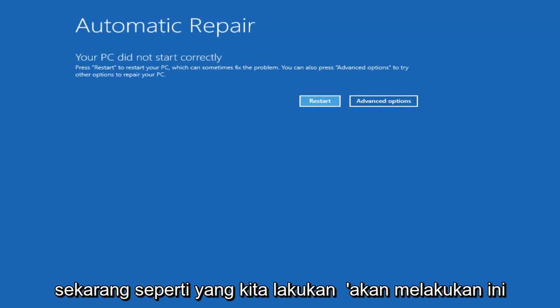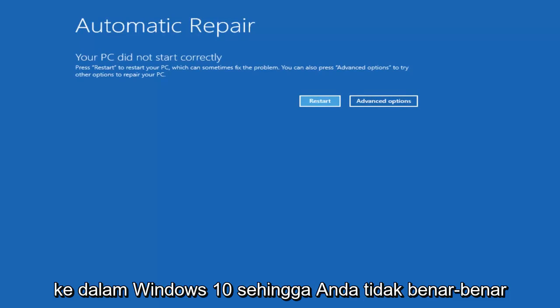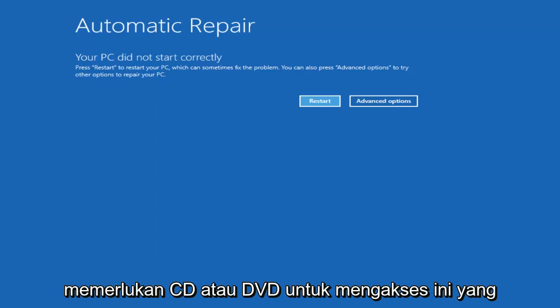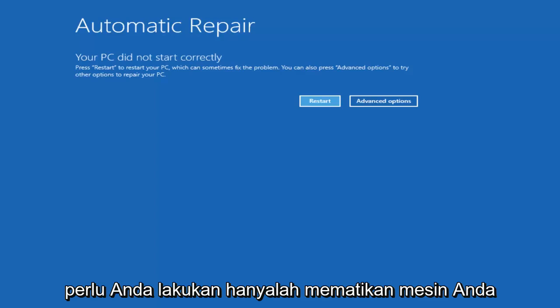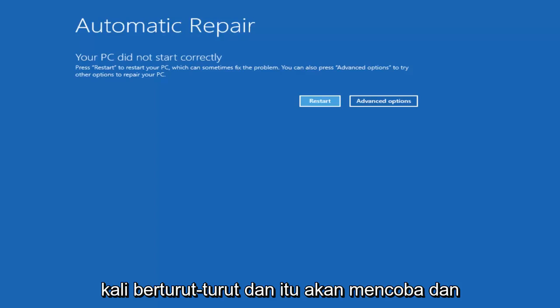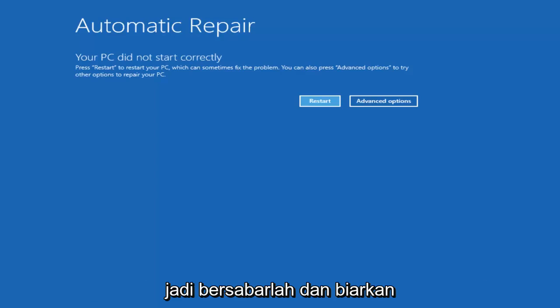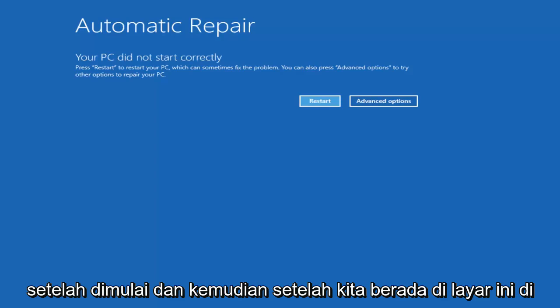The way we're going to do this is get into the Troubleshooting Utility which is built into Windows 10, so you don't actually need a CD or DVD to access this. All you need to do is power off your machine through a hard power off three times in a row, and it'll try and launch the Windows 10 automatic repair utility. Just be patient and let it start loading the utility once it's begun.